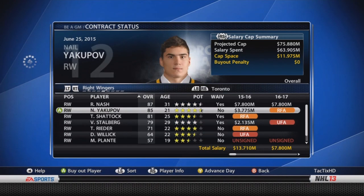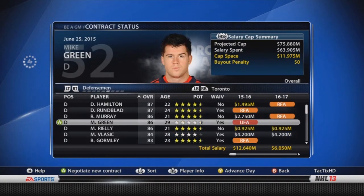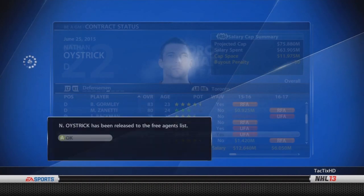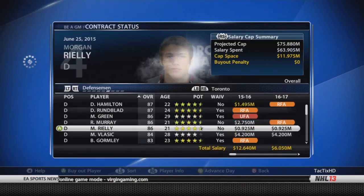Here's the re-sign phase. I actually signed my first overall pick in the draft — the first overall pick in the second round — which was Zykov, a Russian center. He's 69 overall right out of the draft with 3.5-star potential, so he'll hopefully be good for us.